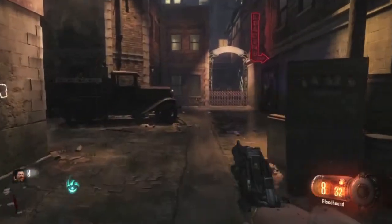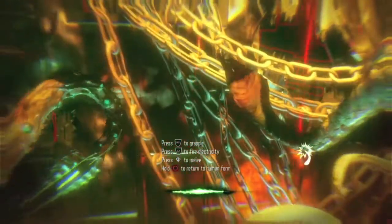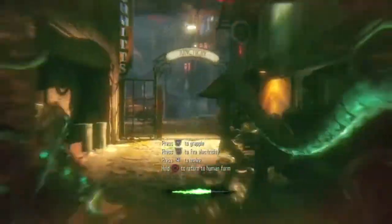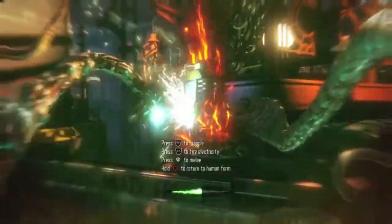First, open up the gate right here in the spawn area, then run back and turn into the beast. After you turn into the beast, hit this door because sometimes there's an instant kill, a times two, or a max ammo back there. Then toggle and hit that box right there, run into the junction, and hit this power right here.